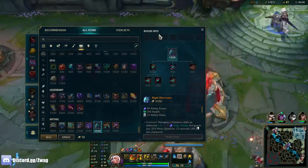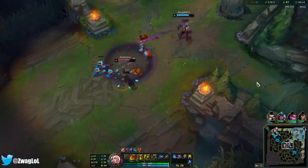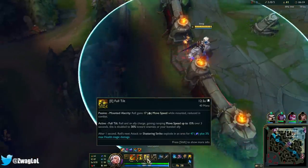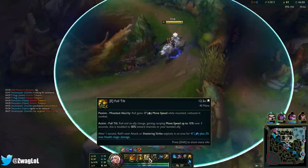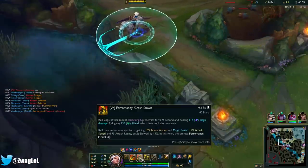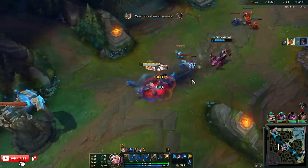Who needs a potion when you're an armored horse girl? I'll try and hit up mid — I don't have flash though. I have a little bit of move speed when I press my E, it's 15 to 30 percent. It says double towards enemy or your bonded ally — but how do I bond an ally? They took that out. Go horse go!